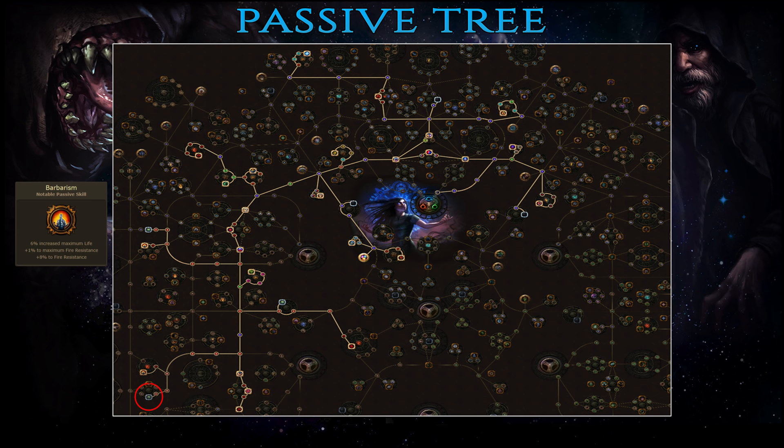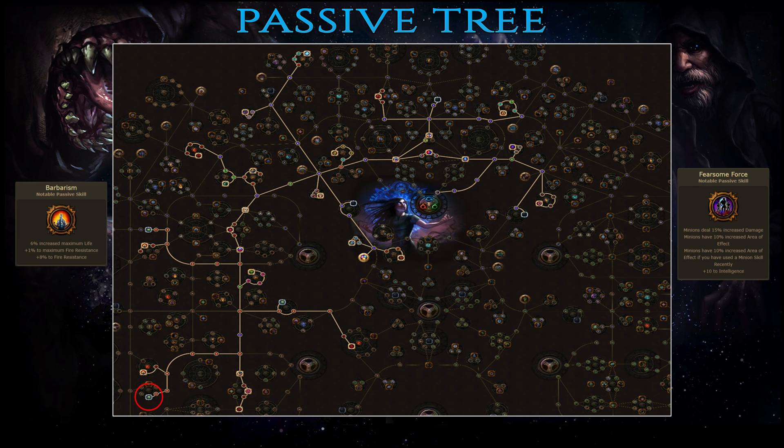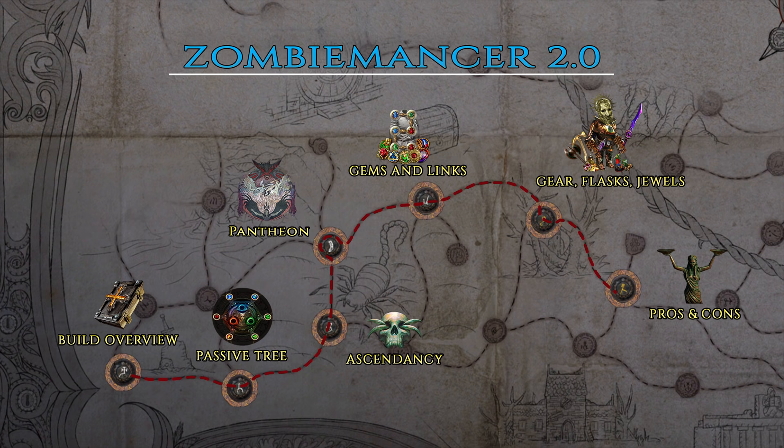As you approach level 90 you need to focus on your defenses as well, and the Melding cluster as well as Constitution will take care of that. You also get a decent amount of strength on the way which is always welcome for this build. Finally, by level 95, Barbarism and an additional jewel socket are pretty much the best options. If you feel like pushing to level 100 then Fearsome Force is likely your best bet. And that's about it for the passive tree and leveling.